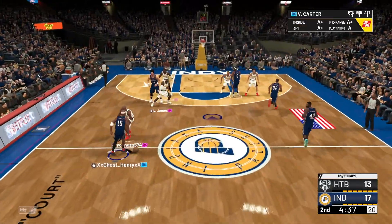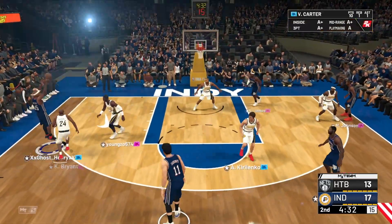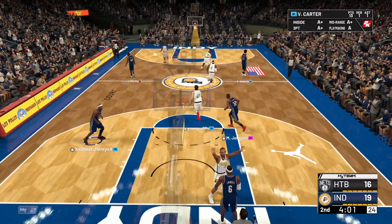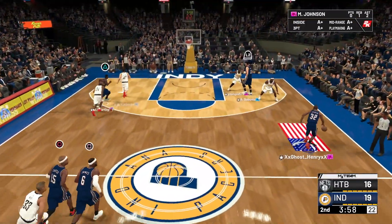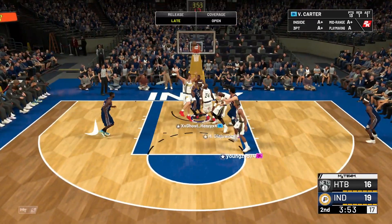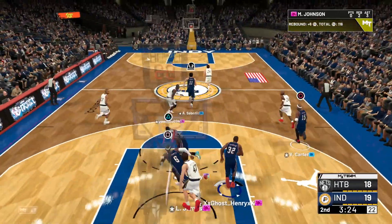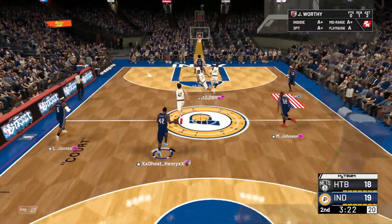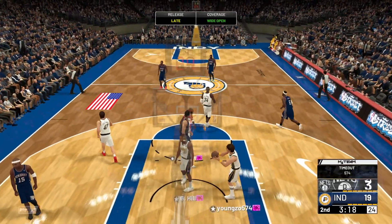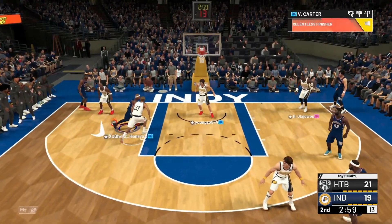Started the second quarter. Kobe, your ankles are gone — going around the screen, shooting that baby, green bean. Let's keep pushing the pace, going straight to Vince, to Magic, back to Vince — catch, pump fake, blow by all the way to the rim, easy lane. Nice rebound — Vince is open, catch and shoot, bang! Let's run a nice little iso for Vince — behind the back, blowing by — get out of my way, Kirilenko.